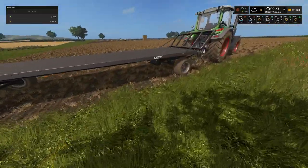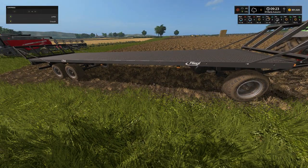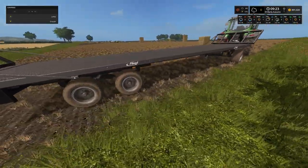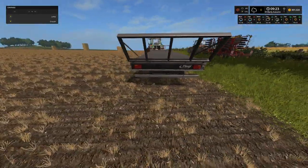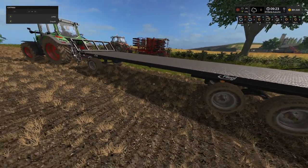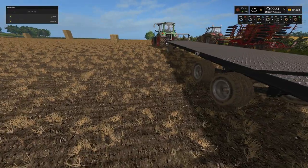We quickly nipped off to the shop and purchased this trailer. This is the Fleagle trailer, same as the standard one in the game but this is a mod, and it does have the auto-bale feature included - an auto stacker included. So what it will do is stack the bales up for us and make it easier to unload the bales.